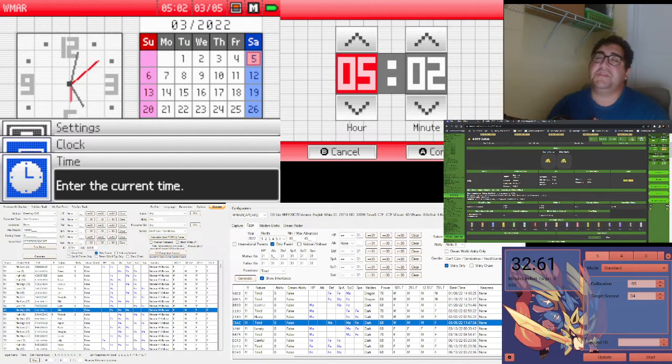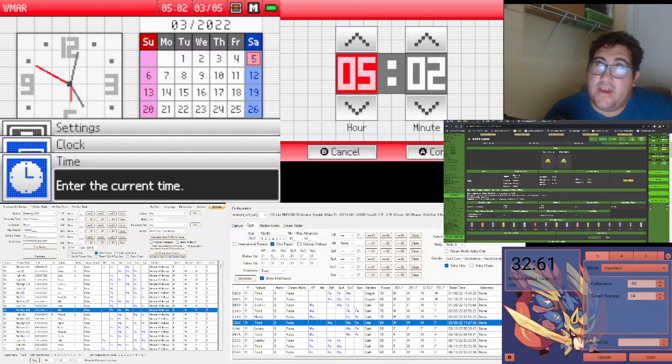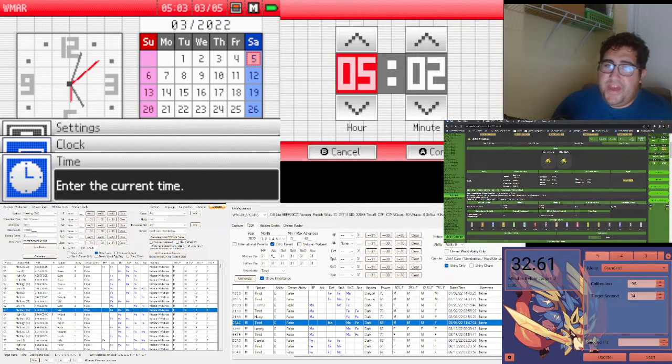I caught a Joltik in the Charge Stone Cave — made sure it's 5IV. It's actually the mother since it's female. It has five attack IVs, but I don't care about having zero attack because nobody uses Foul Play on it nowadays. I have a 6IV Ditto that I got through Iron Gene a couple months ago when I first started doing gen 5 RNG, and I already put them in the daycare with the egg ready.